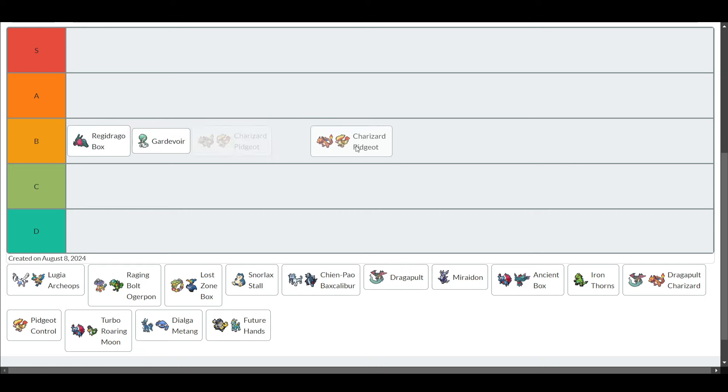Charizard Pidgeot - I'm going to put it in A tier actually. I find Charizard Pidgeot really hard to play against. It's probably the best deck in the game right now. There's so many different things it can do. It's certainly a harder deck to play with, but even if you're not that good with it, your opponent's going to expect you to make some insane plays, so they're going to play kind of scared - which is always nice if your opponent's playing scared. I might move it down to B tier at the end. We'll see.